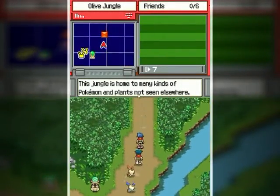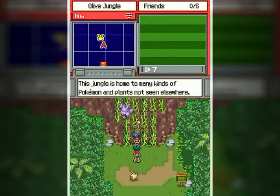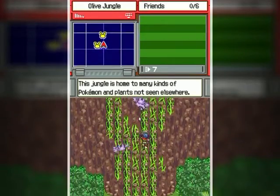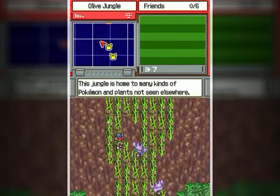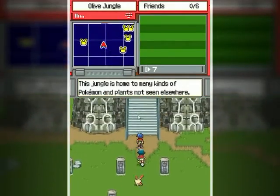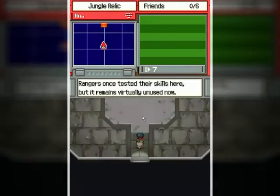Hello everyone and welcome back to the walkthrough. Let's see if we can get up to the top and hopefully not get knocked down by these Gligar fluttering about here. It should be okay because they aim for where your last spot was when they go brrrrr. So you should be out of their range once you get past them if you keep moving.